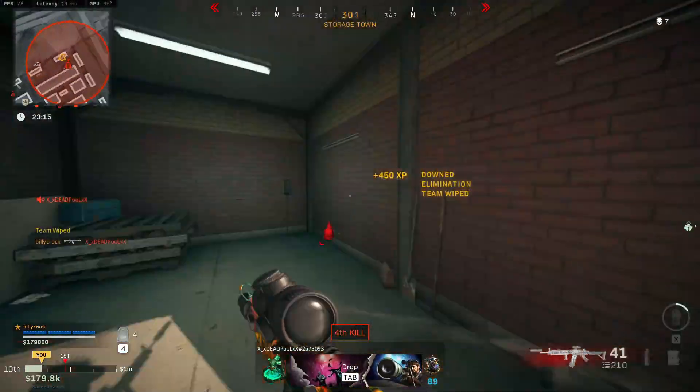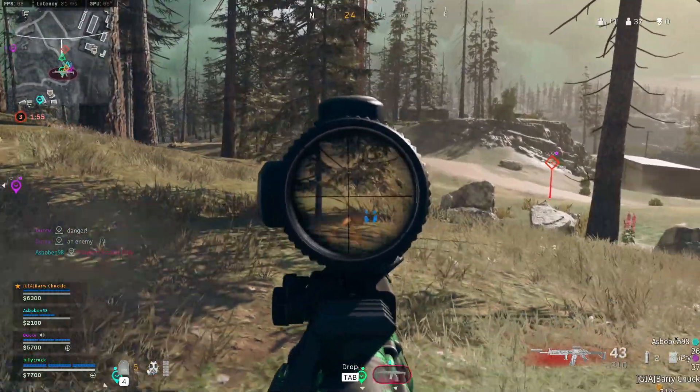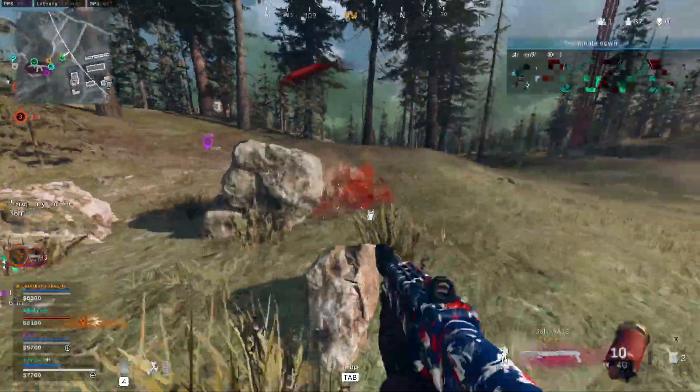Moving over to the barrel, we are taking the 19.5-inch Liberator. This helps out your bullet velocity and does hinder your aim walking movement speed, but ultimately is the best choice for the playstyle for this gun.